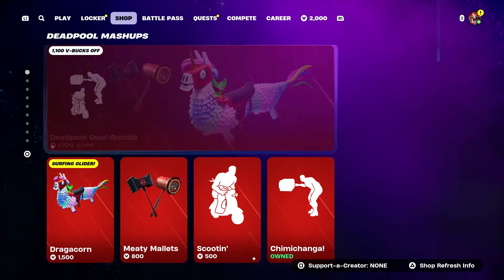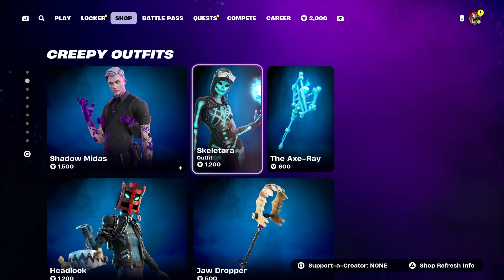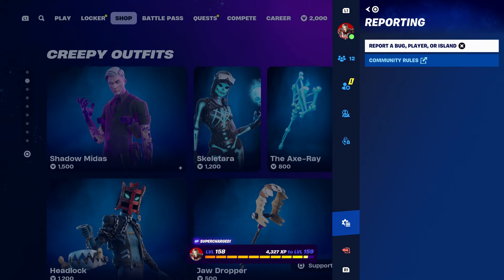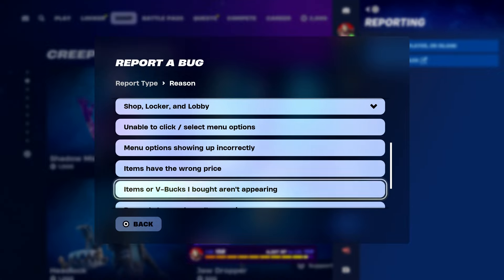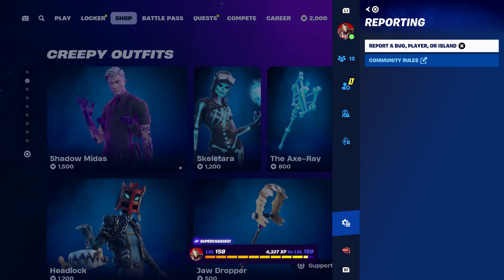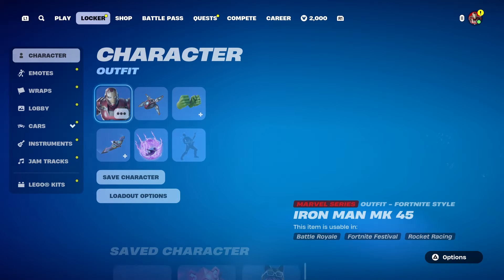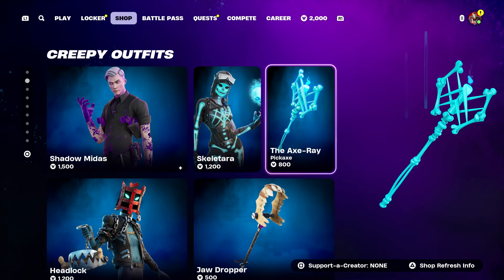Hover to the shop. Make sure that you guys hover to Midas, and remember we're going to hover to the skin and the pickaxe. Press the pause menu, go to reporting, report a bug. Go to where it says shop, locker, lobby. And go to where it says item or V-Bucks I bought on the pyramid. Click on continue and accept. Click on close. Now, at this moment, I want you guys to start it up. Once you guys start it up, I want you guys to hover to this skin. By the way, you're going to get her pickaxe.